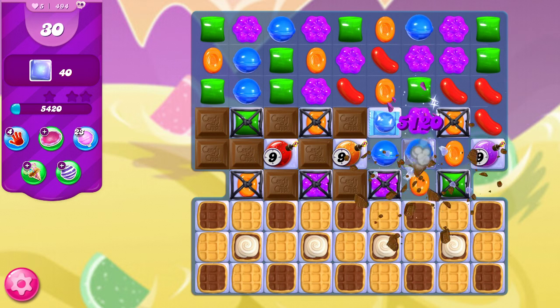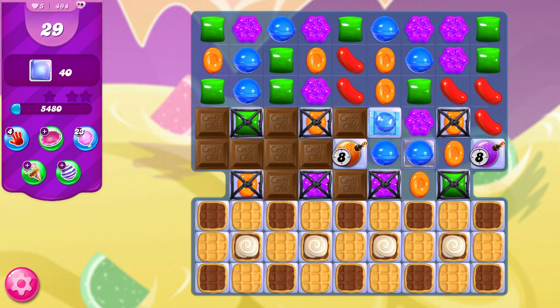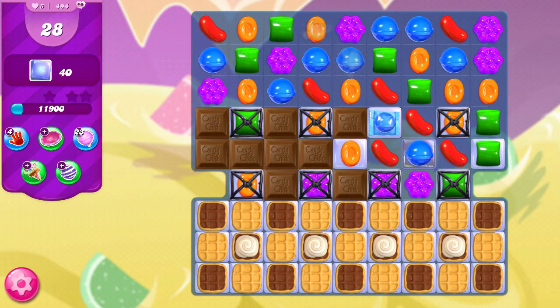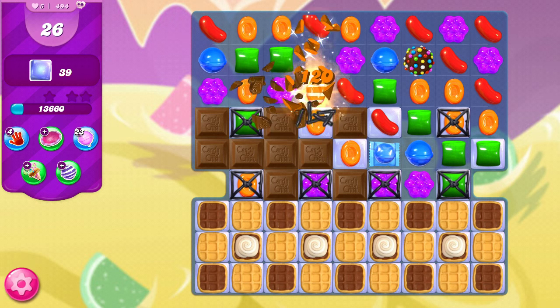We still need to get rid of the chocolate, so I'm going to do that next. I'm going to look for a way to send off that wrapped candy even though the board doesn't want to give me a way. But it will give me a reshuffle and I welcome that. Apparently in that reshuffle all the bombs got taken care of — I think another one got consumed by chocolate and then the others cleared in the reshuffle. So we don't have to worry about those threats anymore.